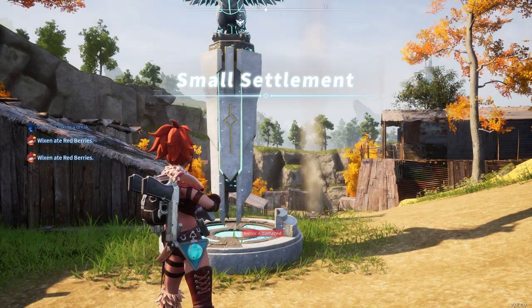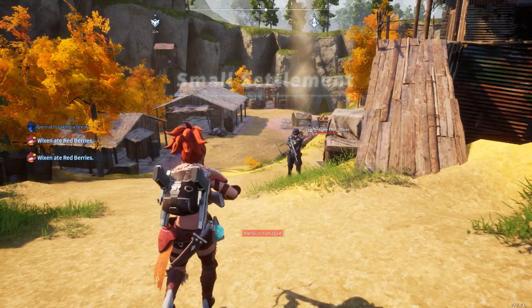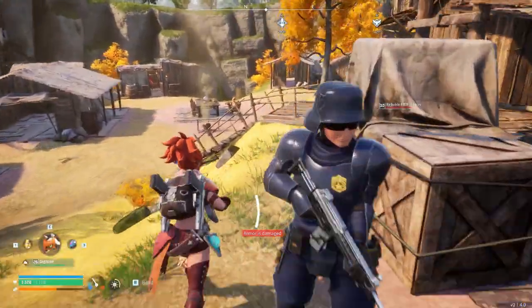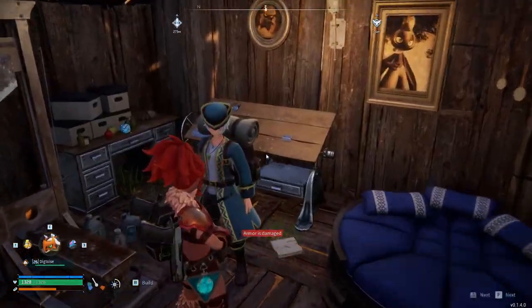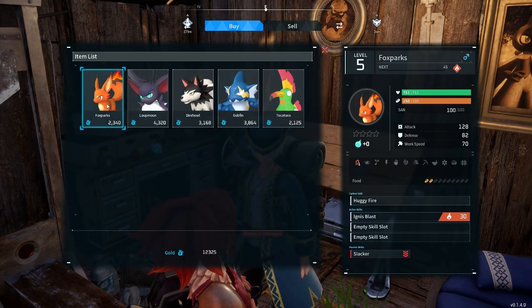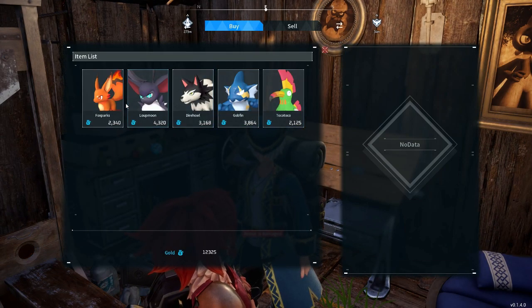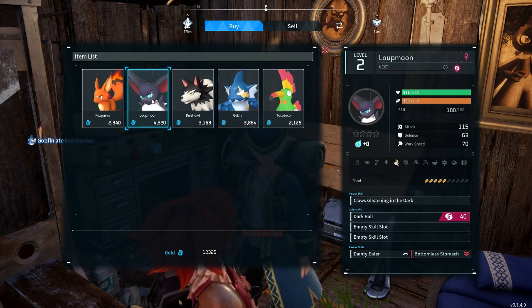This is one of the best places to get to early and get familiar with. There's this little settlement here and you can see these different workers, but there's a Pal merchant right inside. Early game, this will help you get a lot of creatures that are somewhat hard to come by, especially these gobfins. These are pretty hard to get early and they have two water, which is really good. You could get this super early and have a big leg up.